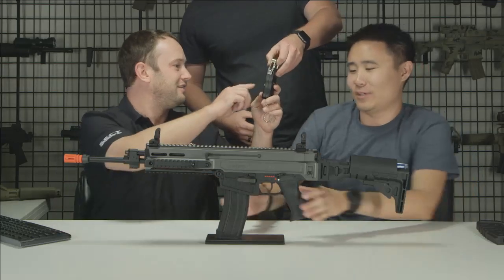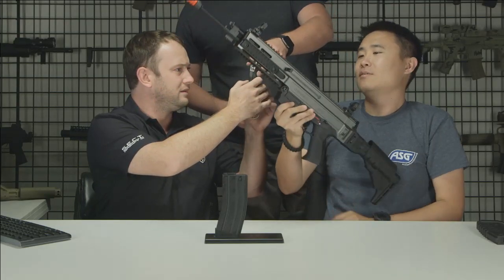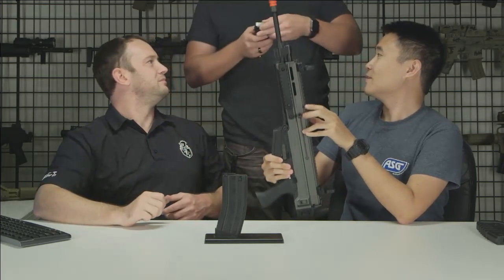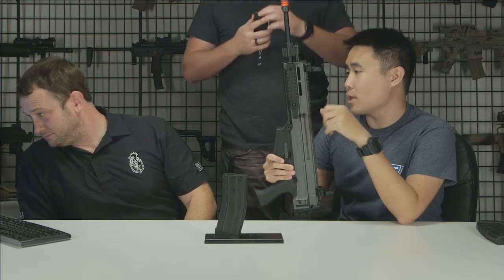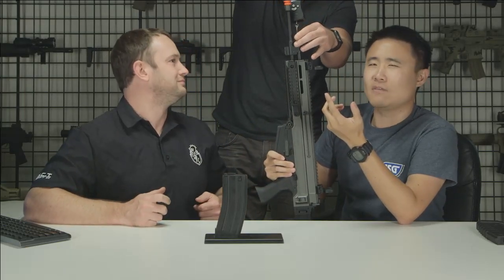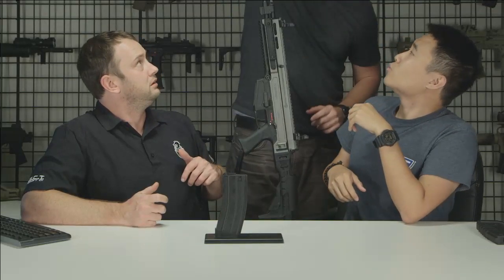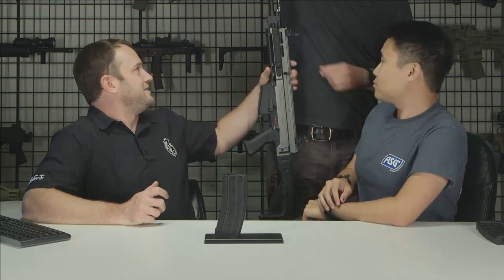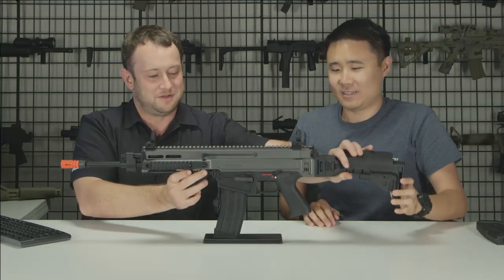We borrowed a scale to check the weight — it's in kilograms, so we need to switch it to pounds. Thanks to Bill for grabbing it. The CZ 805 Bren weighs 6.70 pounds. Also, inner barrel length: on the A1 model it's 363mm, like a standard M4, and on the A2 it's approximately 310mm.